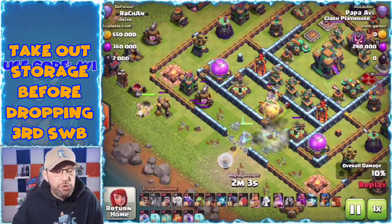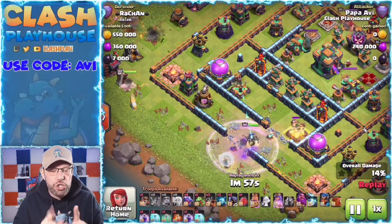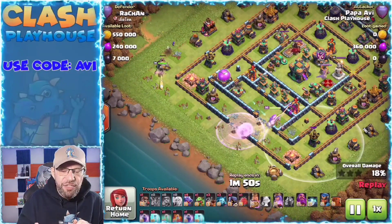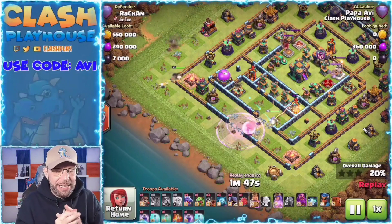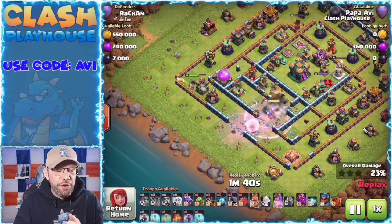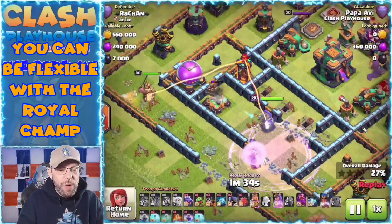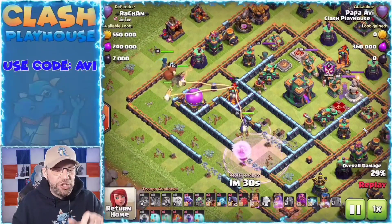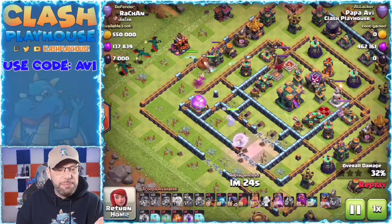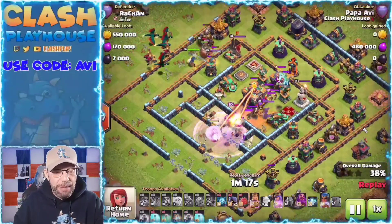Now I know which way my queen is more than likely going to go, but I'm not deploying my royal champ yet because I want to make sure — is the queen going to be too close to this AD, or that AD? Once I see the queen is definitely going this way, and I know my healers are going to be all the way over to the left side, I can send my royal champ in on the top side because my healers won't be at risk from that AD.